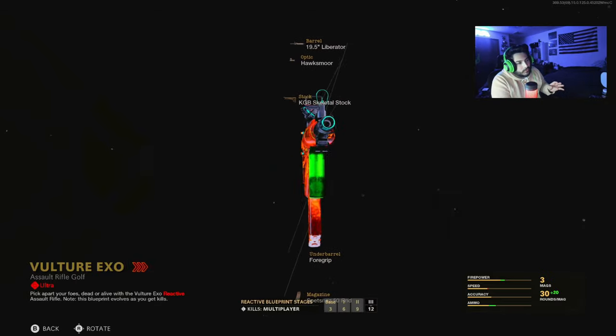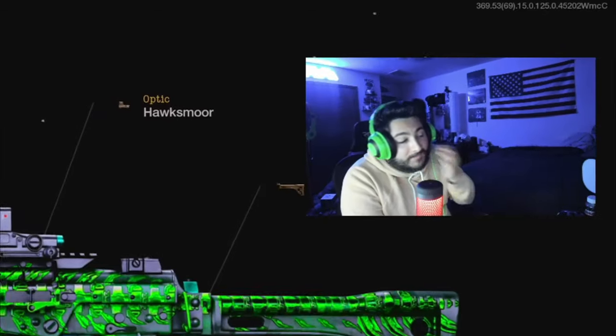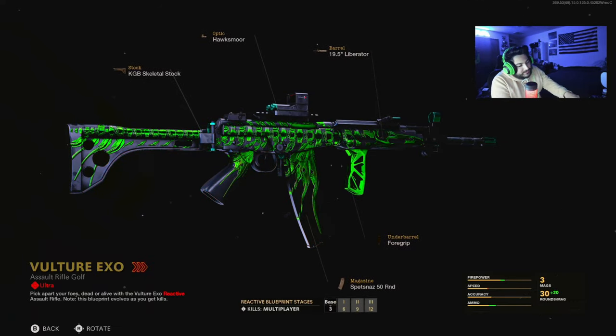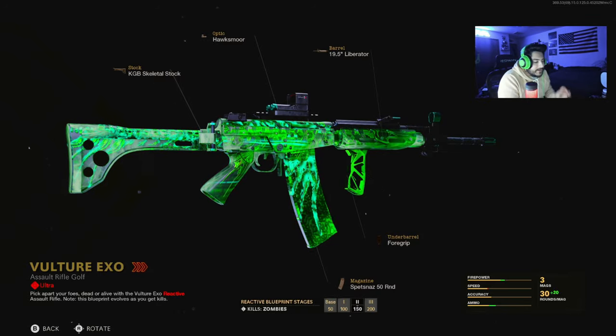I love reactive camos from Black Ops 4 - I didn't have too many of them back then but now I pretty much have most of them in Cold War. You can use this in Warzone and in Zombies. The progression is multiplayer kills at 50, 100, 150, and 200 - that seems to be how all the blueprint stages work for each gun.